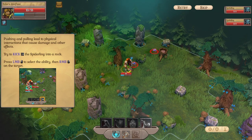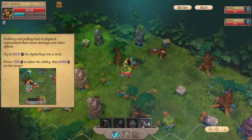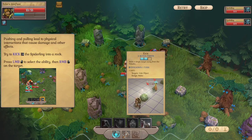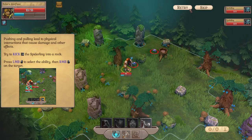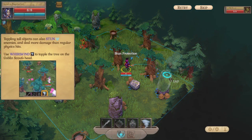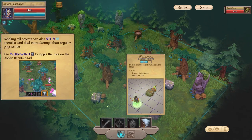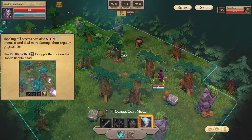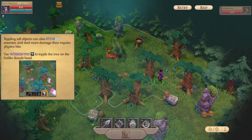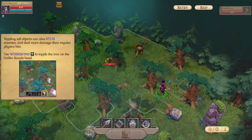I really have to go here — four attack. Oh, it takes two to kick. Did I just skip that part of the tutorial? Kicking doesn't seem to be fun. Use the whirlwind to topple the tree on the goblin's head. How do I activate the spells, man? Wait, did it do it?